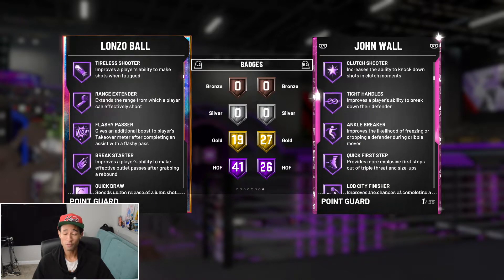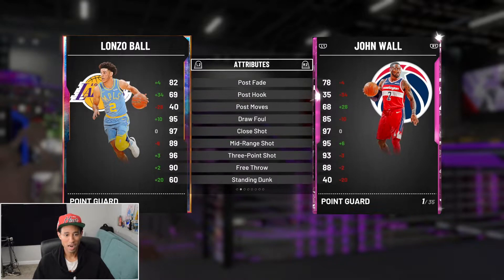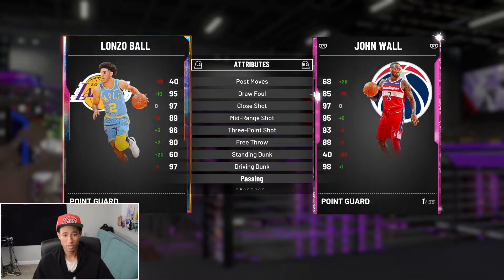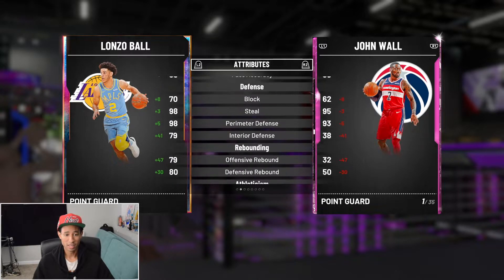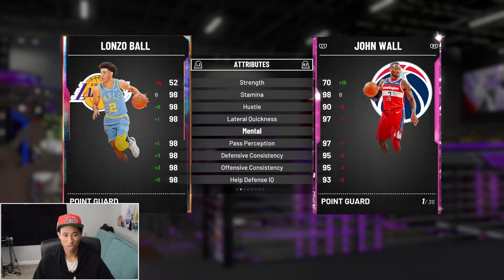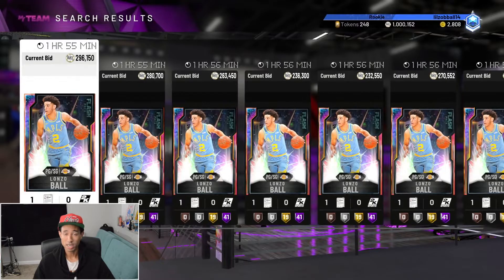He has catch and shoot, Hall of Fame range extender — which is huge — quick draw, dimer, clamps, defensive leader. He's pretty good going to the basket with a 98 driving layup, 89 mid-range, 96 three-pointer — that's going to be a 99 three-pointer with the coach — and a 97 driving dunk. Really good ball handling, passing stats, and perimeter defense with a 98 perimeter defense and a 98 steal. Pretty solid rebounder for a point guard, and 97 across the speed stats. This Opal Lonzo is looking pretty good, though I feel like his diamond will get the job done for most people.